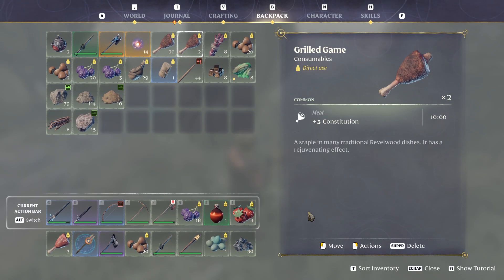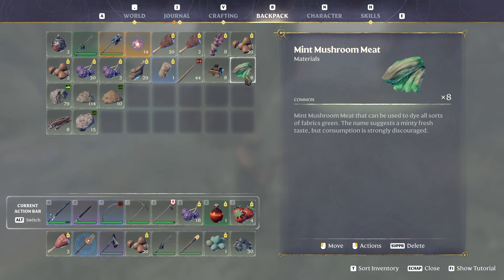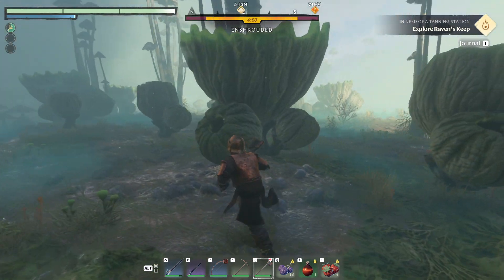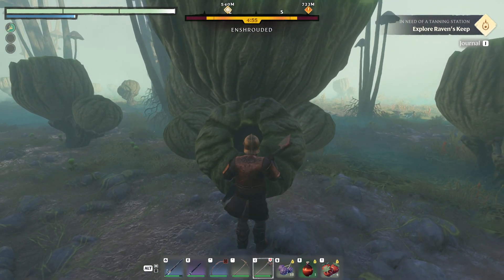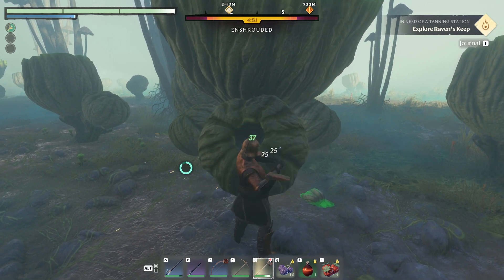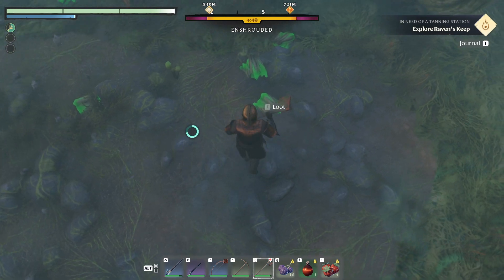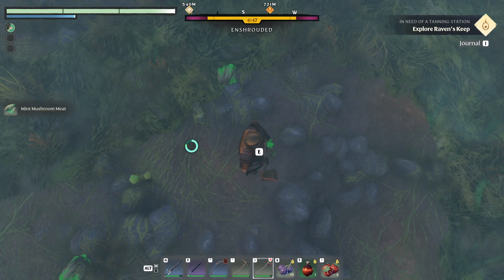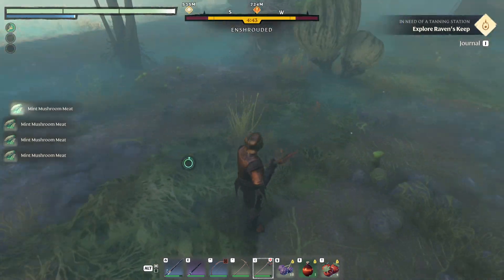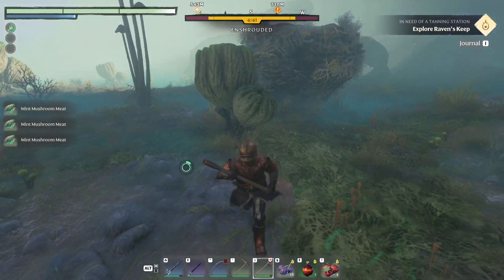Hello guys, KPSHomino here with a new video for Enshrouded. In this video I'm going to show you how we can find the material mint mushroom meat. It looks like gigantic mushrooms and you need to use your axe to destroy them. You will see that there is already some mint jumping off this mushroom and you can get a lot of it.